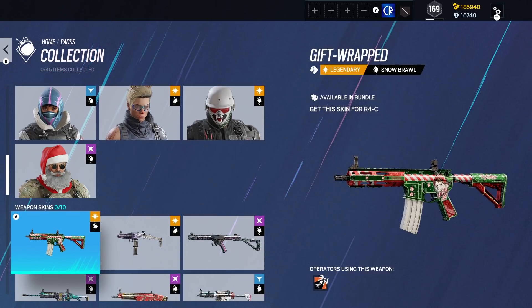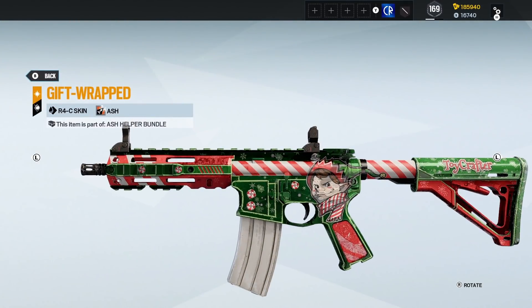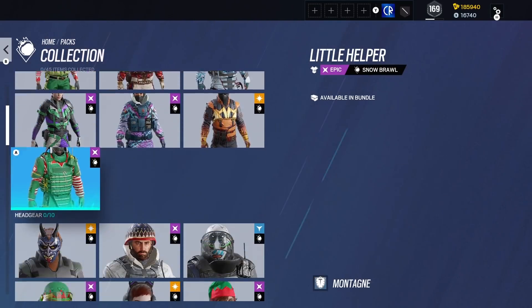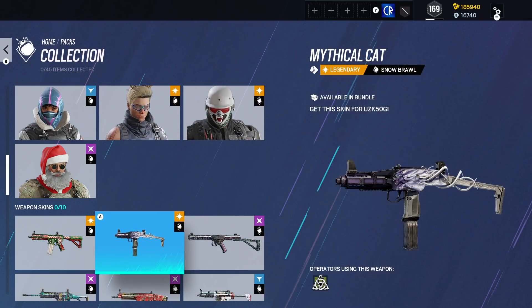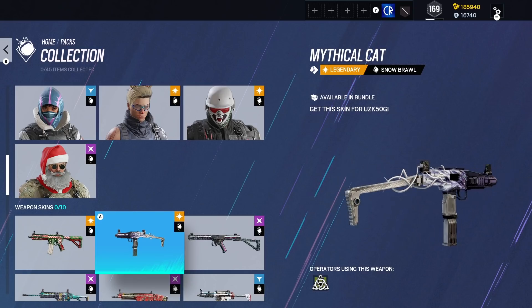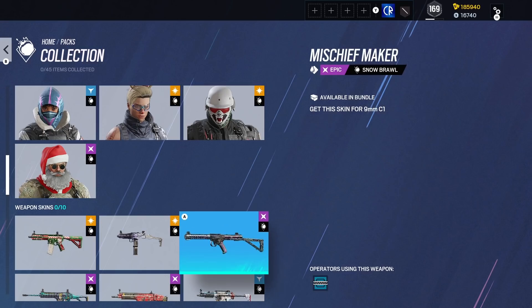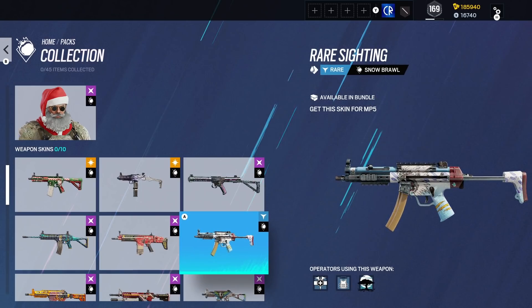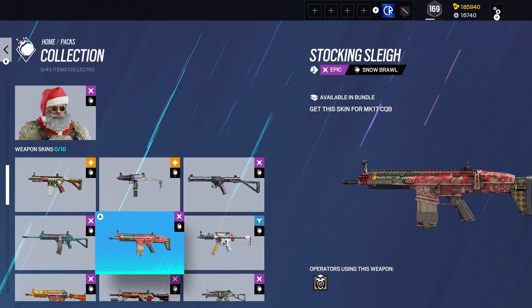Then going down here, these actually look a bit more interesting. I quite like that. Gift Wrapped. Toy Crafter — that's kind of cool. This is kind of a not-quite-exotic-level but 3D weapon skin — decent enough, like a cat on the side of it. Then we've got Frost — a bit basic I would say. We've got kind of a Yeti or something going on there. We've got a nice Christmassy one for Blackbeard.